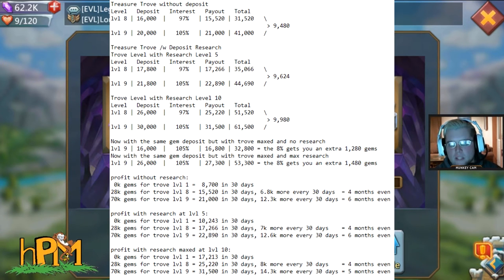With the deposit research at level 10, the monthly advantage becomes about 6,300 instead of 5,500 gems — a few hundred more — but it still takes about 8 months to recoup the cost of going from level 8 to level 9.